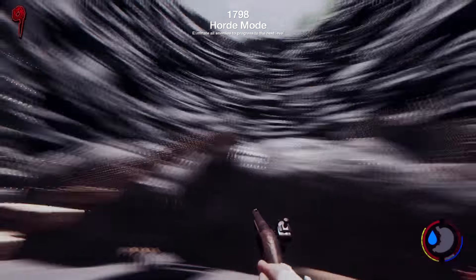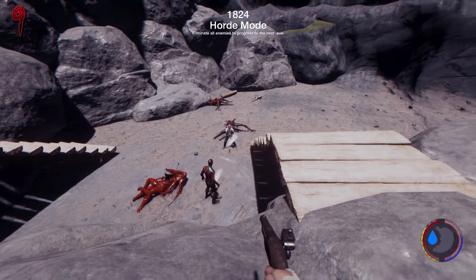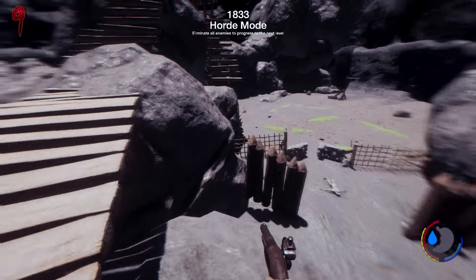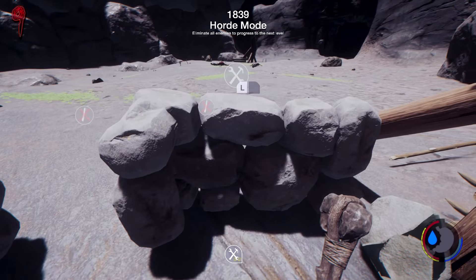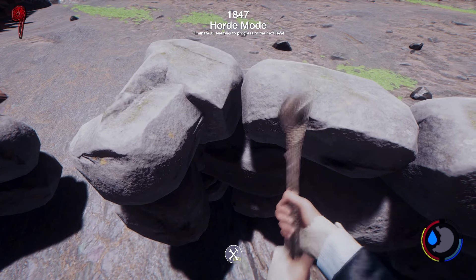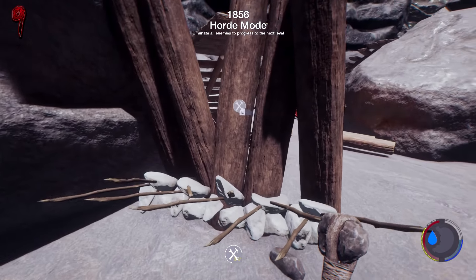We've got no defences now - just the traps and that's it. This is what players get up to with unlimited ammo. We should start repairing stuff - this wall's nearly had it. There are three logs there, I can build a really small wall. I kind of forgot about the repairing bit. Next is round ten.